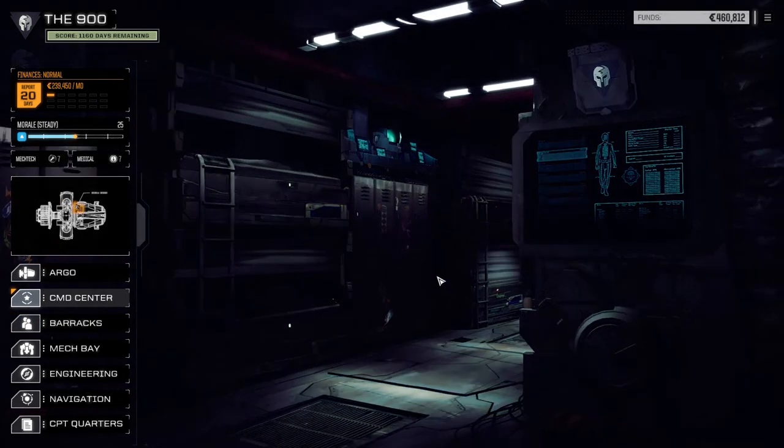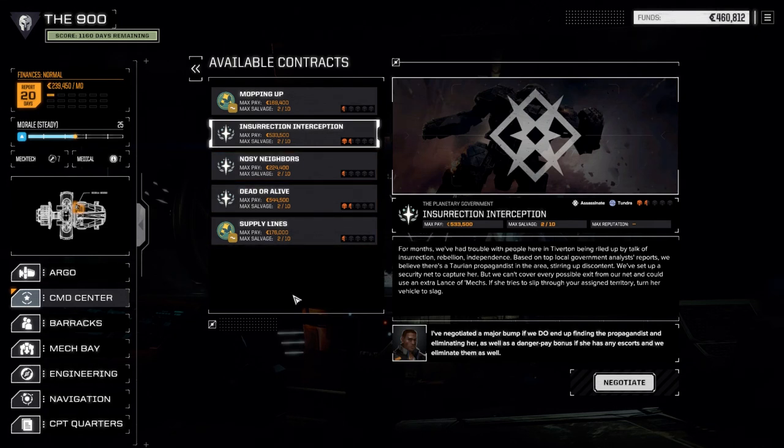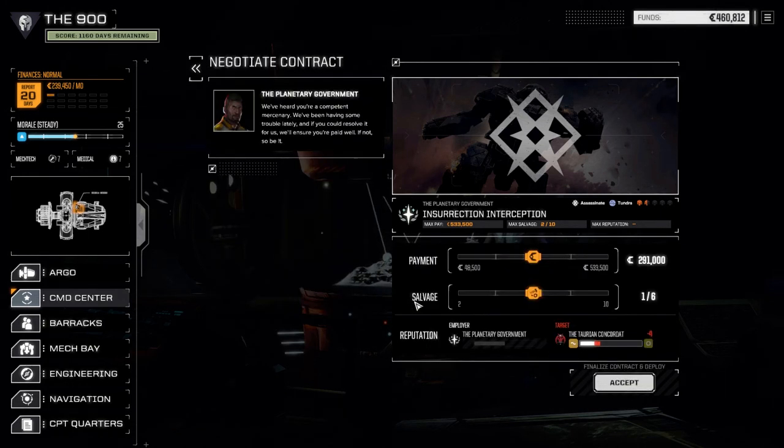Going to the command center to look at contracts. We've got two contracts for the Majesty of Canopus, two against them, and one against the Taurians. We're going to do the Taurian one first - an assassinate mission, one and a half skulls in the tundra. The last time we did a one-and-a-half skull mission we were fighting four medium mechs, so we'll see. We're going to negotiate - going two of ten gives a bit of extra salvage, but the extra 120,000 C-bills is probably a better idea, so we'll accept.